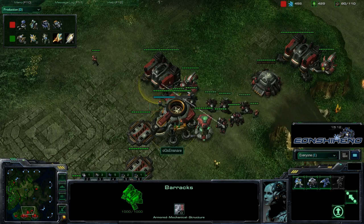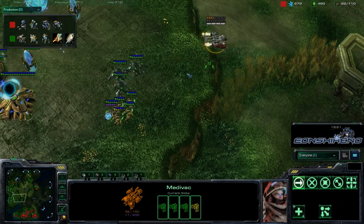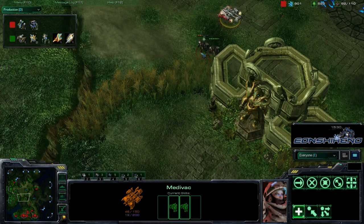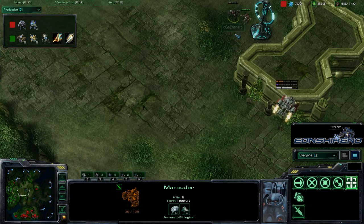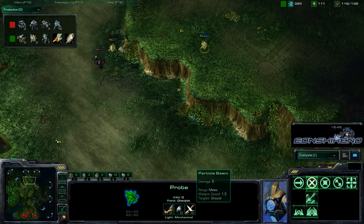We have mostly marauder and viking army out for Snare, and there's actually a drop here — a medivac coming in doing a little bit of damage. Almost losing that medivac dropping those units, trying to attack from the high ground. He got two kills on that marauder, and at the same time he got that scan off, so we have two probes up here.